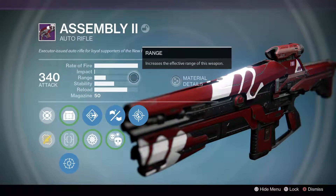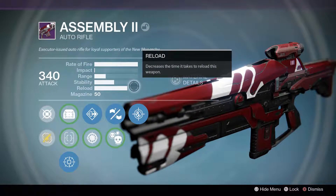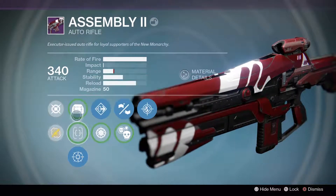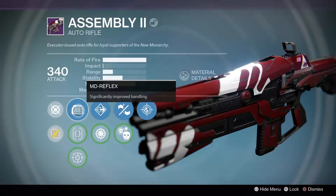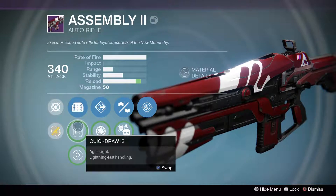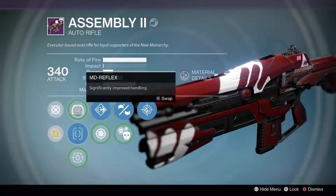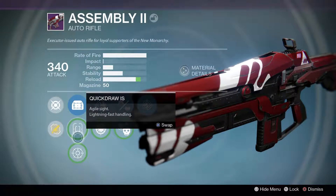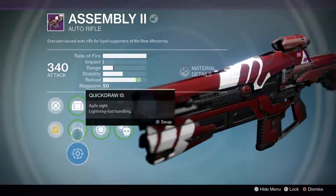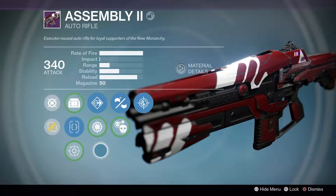Range is okay, stability is actually pretty good, reload is awesome and you can push that straight to the top. We can bring the range down a bit — fair enough, it doesn't really have that much impact. Quick draw, reload is up, and then range — do we really need that much range on this?